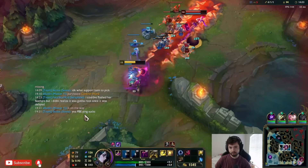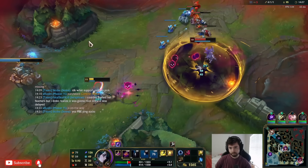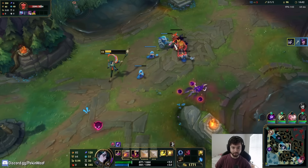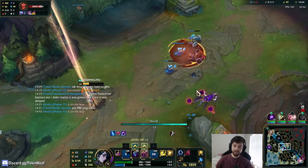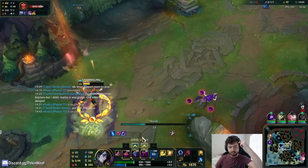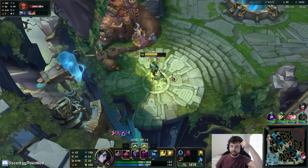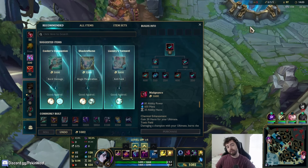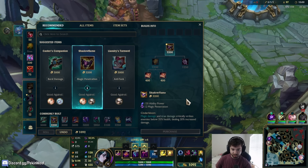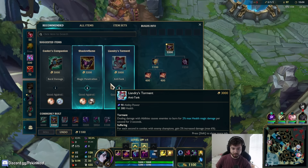I'll give myself the mana back first. Oh, they got me — am I okay? Oh my god, the burst damage is insane! My first impressions of the champion: delayed CC is ridiculously strong in League. I hate playing against it and he has delayed CC. Zoe bubble is a good example, LeBlanc chain is a good example.